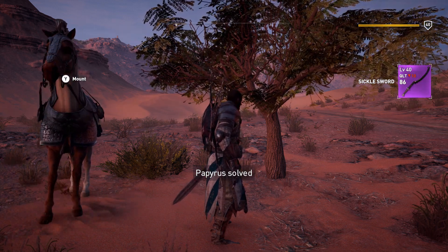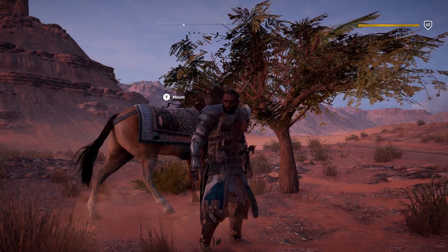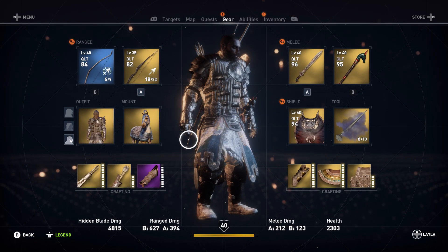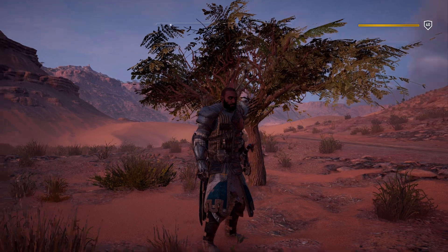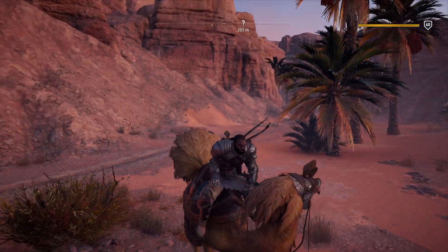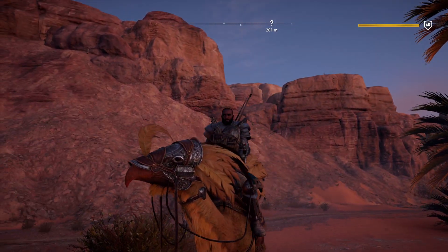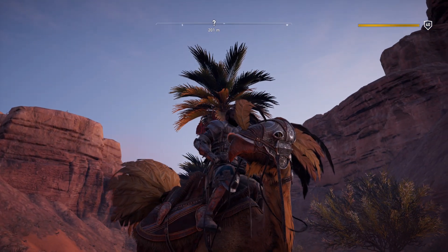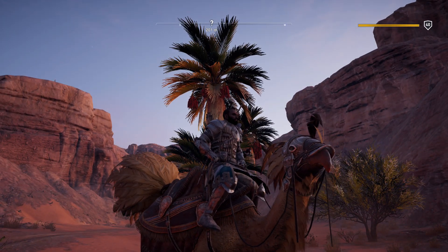And as promised, I'll get out my Chocobo as well. So let me just quickly get you my Chocobo. There we have it — we've just completed the Ray of Hope Papyrus in Assassin's Creed Origins. If you enjoyed, don't forget to give me a thumbs up. Moses also helped us out, so just casually — that's how we do. Thank you for watching. Don't forget there's more where that came from.